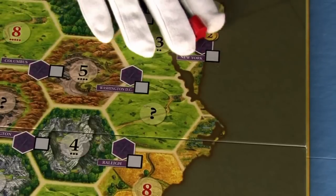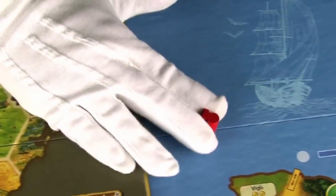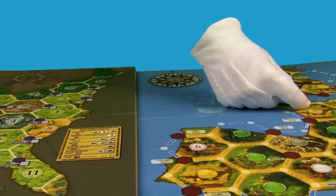Merchants of Europe uses a lot of the same rules and features as another Catan classic, Settlers of America. If you've also played Settlers of America, you shouldn't have any trouble making the jump. Glover? Glover.